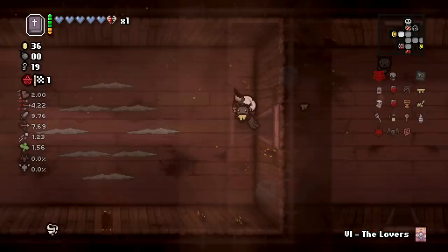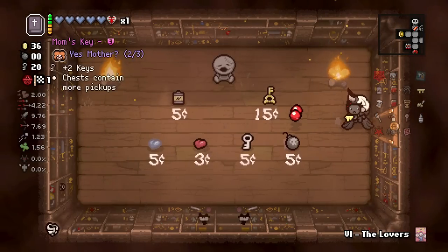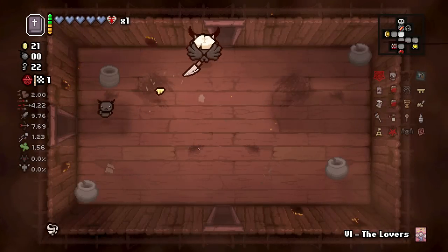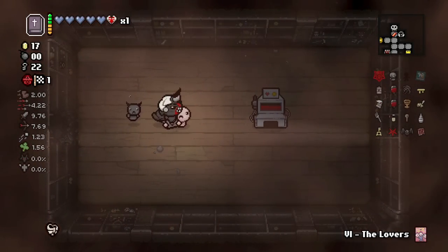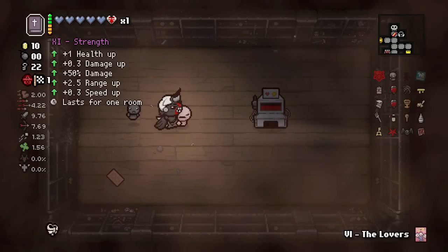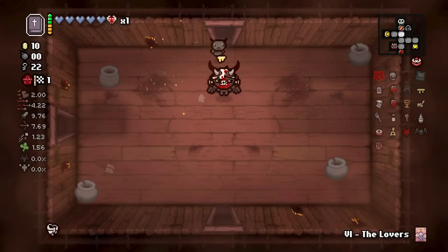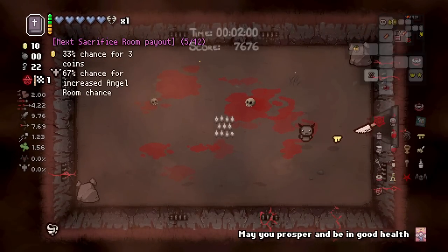We got the Lovers card - I'm going to use it probably for the sacrifice room. Red hearts are a little more valuable than soul hearts currently. We get Mom's Kisses, we get the Mom transformation. Let's go over here, hoping for the Compass. Strength card - that will give us another... oh my god, we got it! I'll take it, I'll take it!